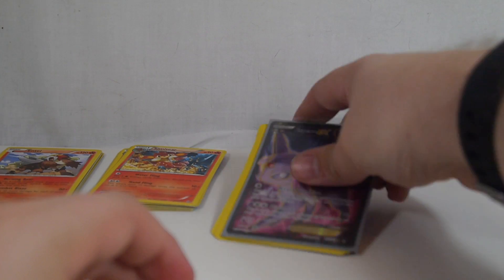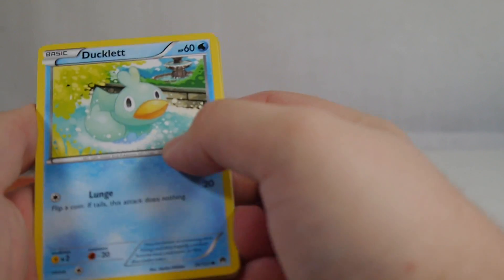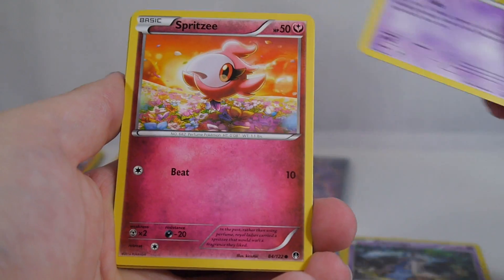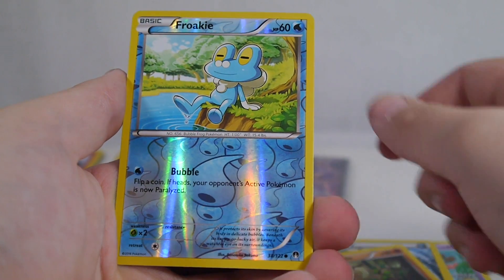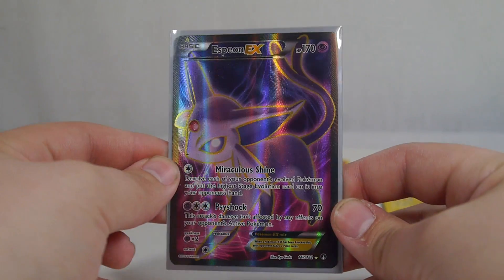So we have a Full Art Espeon EX — that is pretty. There's also an Umbreon coming out that I'm super excited about, not necessarily because it's a good card, but because Umbreon is one of my favorite Pokémon. From the second BREAKpoint pack: Ducklett, Honedge, Scraggy, Spritzee, Tympole, Electivire, Splash Energy, another Sudowoodo, a Reverse Froakie, and a Luxray. No regular holos, EXs, or BREAKs in that pack, but we did get that super pretty Full Art Espeon EX, so it wasn't a total waste.